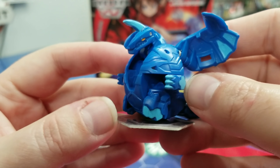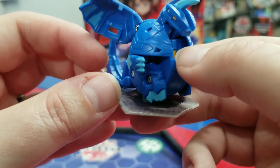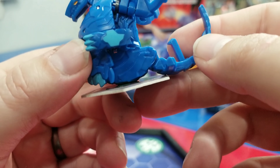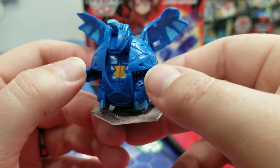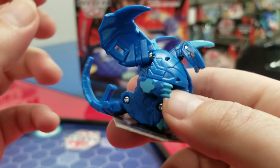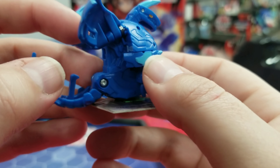Wow, I'm gonna try to figure out what would be my favorite version of Dragonoid. Darkus looks cool but it hides all the detail. Haos might be cool because you can see a lot of detail. Blue looks cool too. Leave your comments down below — which element would you like to see this Dragonoid in? He looks cool in any color. I like the detail on his face and the way his horn looks — that is so cool. I like the design of these.